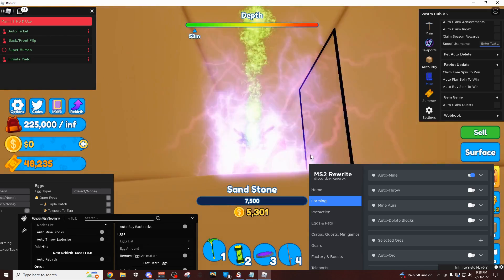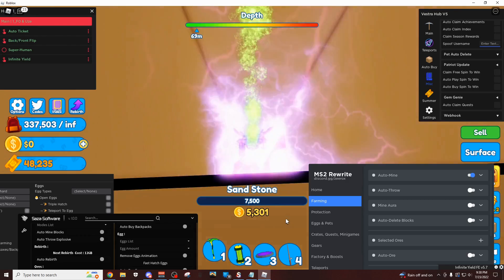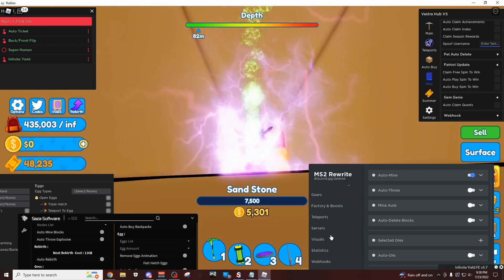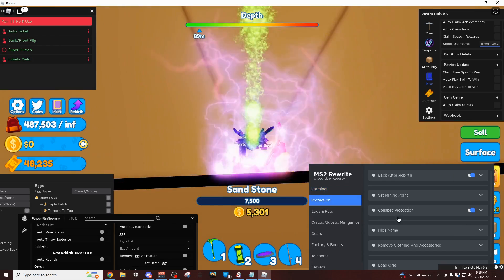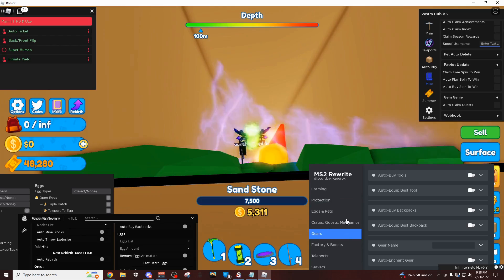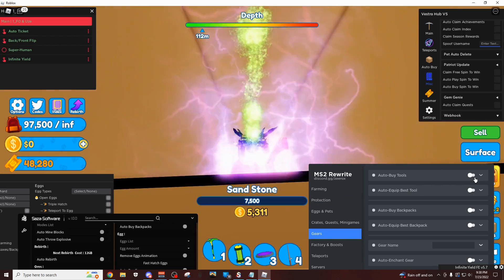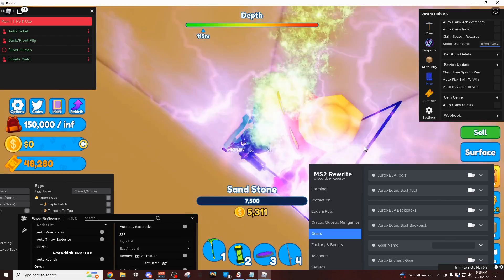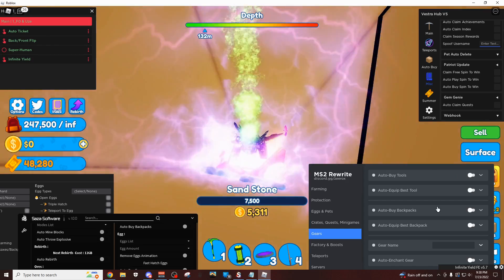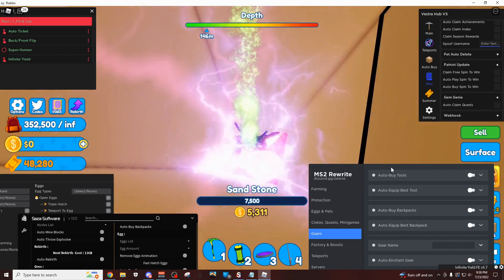Because as long as you have this, and if you don't have the same setup that I'm using — let's say you just have your default tools or maybe a rebirth tool — come over here to the gears tab. Right here: auto buy tools, auto equip best tool. This is the most useful thing in the game, because you could literally just free-to-play and get thousands of rebirths in just a couple days overnight. And you can automatically enchant the gear if you have some ores for it.